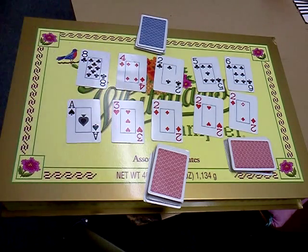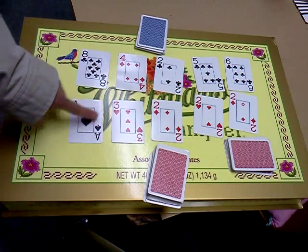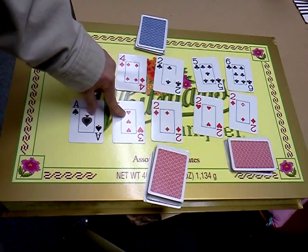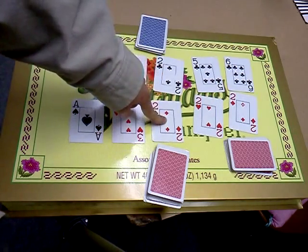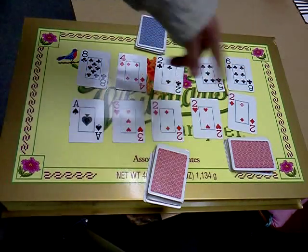Now if you calculate correctly and you happen to have a lower value, then you have to give the cards to the other person, but there's no penalty involved. It's only if you calculate it incorrectly. From my side, I'd say: 8 plus 3 equals 4 — wait, ace plus 3 equals 4. 4 minus 2 is 2. 2 times 2 is 4. 4 divided by 2 is 2. So my total value is 2.